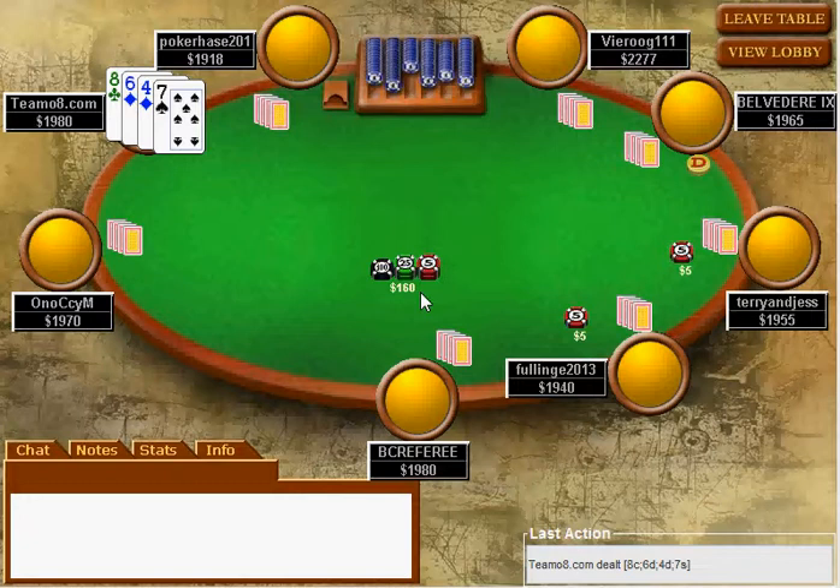This really changes the way the game plays, because pre-flop everybody's got the odds to see everything. As you can see, there's 170 chips in the pot to begin with, and it only costs five to call - you're getting ridiculous odds of 34 to 1. So basically, everybody sees every flop if it's not raised.